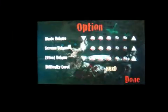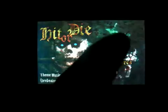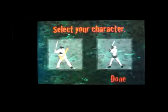Let's click on Options. There's music volume up or down, screen volume up or down, effects volume up or down, and difficulty level. Now I'm going to click on New Game.